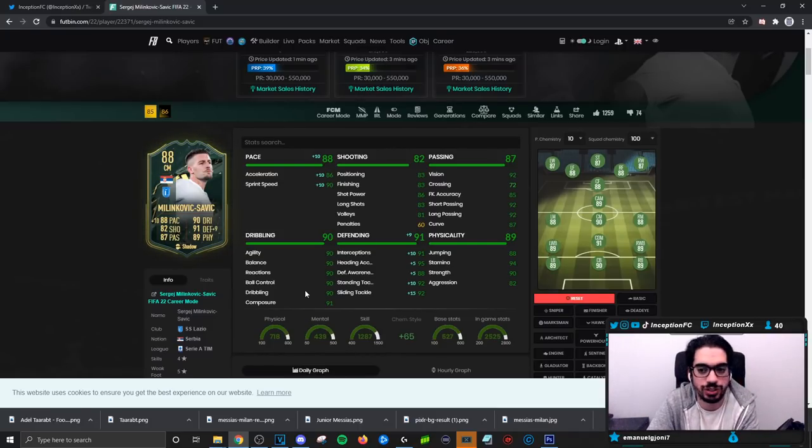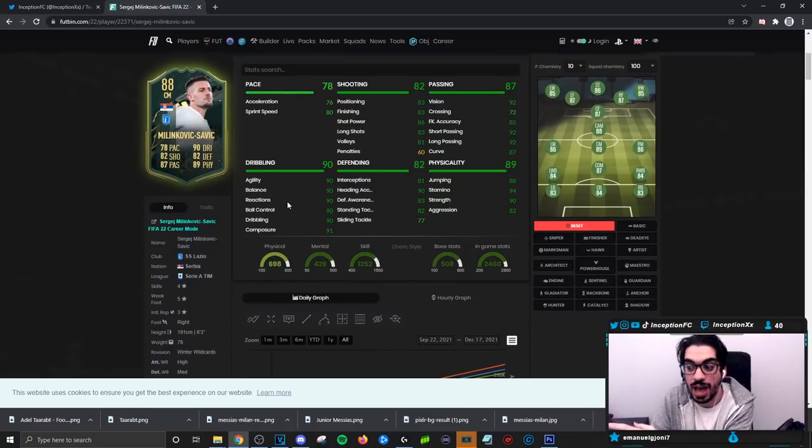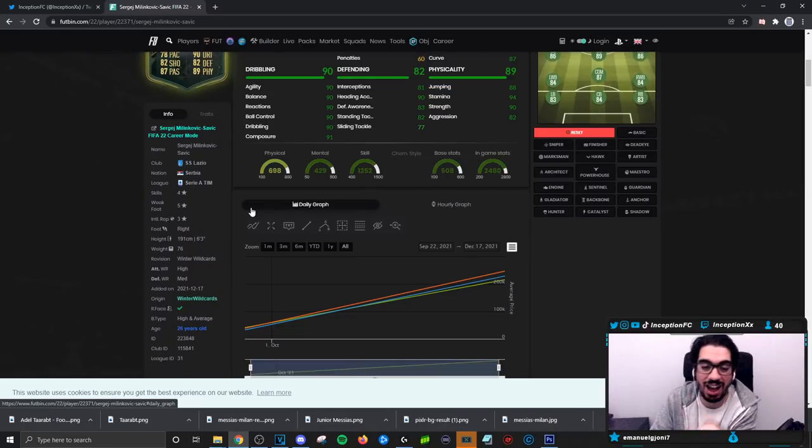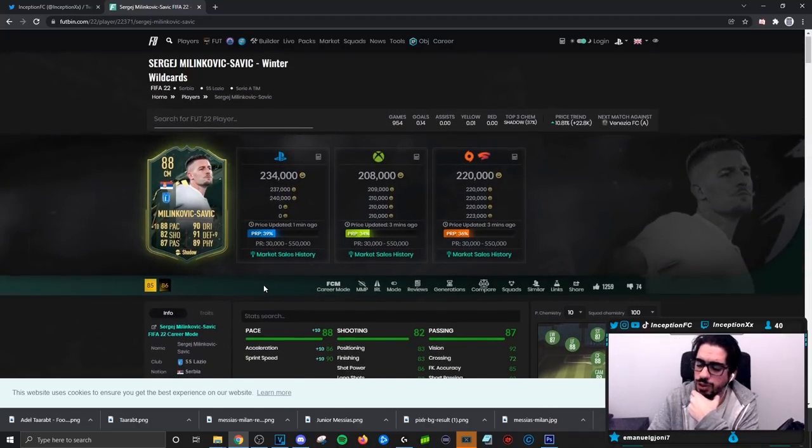The 5-star weak foot is definitely a massive deal when it comes to passing, dribbling, and defending — very noticeable to have. The only things he lacks for the meta are high-high work rates and higher acceleration and sprint speed, which will be noticeable given his 6'3" height and high-average body type. But I think the price of the card is actually pretty sick. Normally with cards like this I'd use them in a three-midfield setup, very similar to Pogba. In a two-midfield setup he'll definitely be very good, but I'd still prefer other players. Can't go wrong with the price for what he offers in-game — very, very sick card.